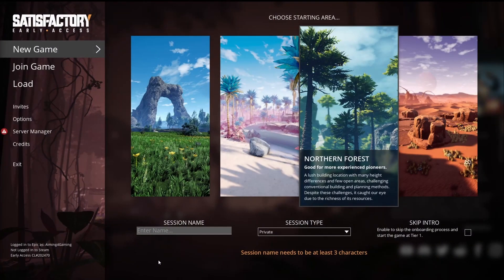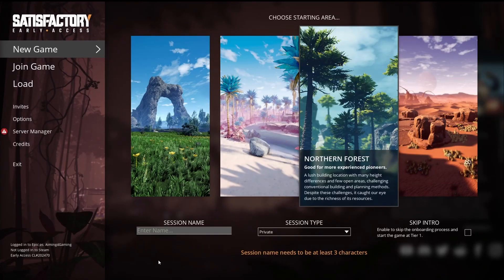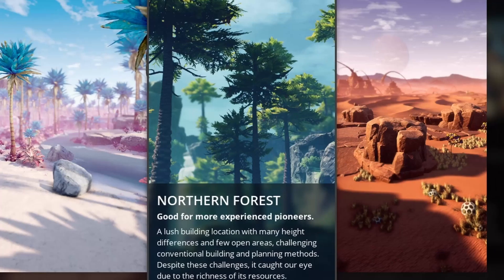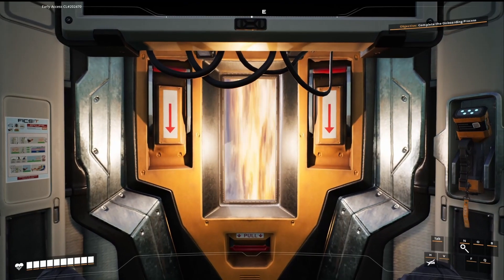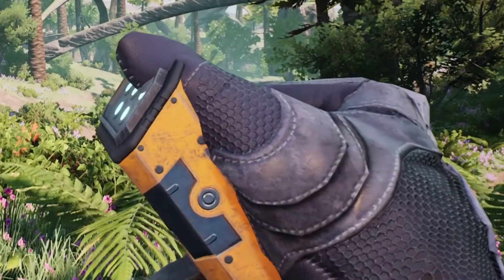The game asks us where to start. Forests — I like forests. So many trees to cut, so many fields to pollute. I'm in. Session name: Sorry, Nature. And of course you're sending me there alone. Look, this is my ass burning. Painful thumbs up.